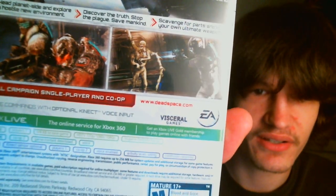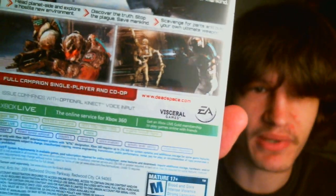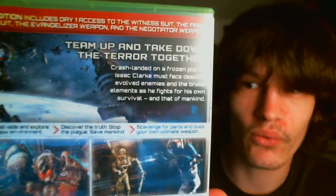Let's actually read the back right now. You can see there's some spooky stuff — looks like a couple of new enemy types maybe. The limited edition includes day one access to the Witness Suit, the First Contact Suit, the Evangelizer weapon, and the Negotiator weapon. That sounds badass.